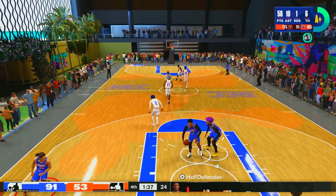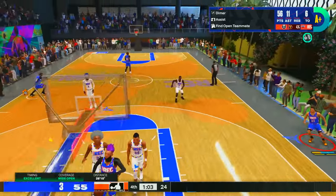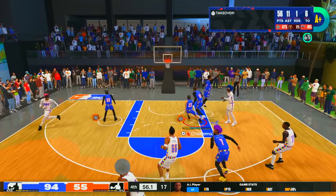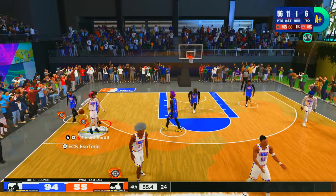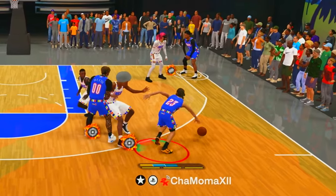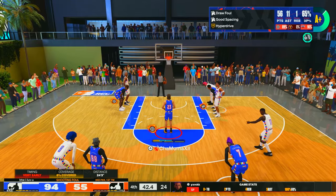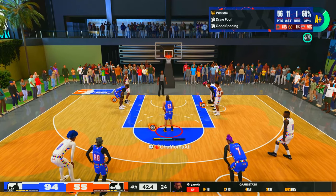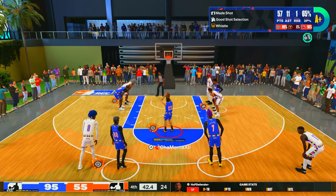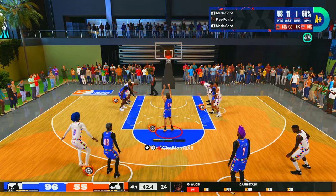Nothing but net — catch it out the net. Guess what — there's still a bucket going up. Still a bucket going up somewhere. And for the double-double — what a double-double! Jamal Crawford got a double-double put on his head. He was literally just running down the court to see if he could get it. Get it — oh wow, hey! Thank God. Oh my God, oh my God, oh my God — thank you!